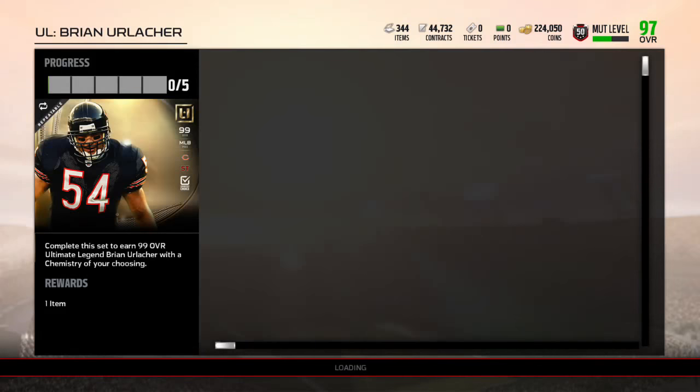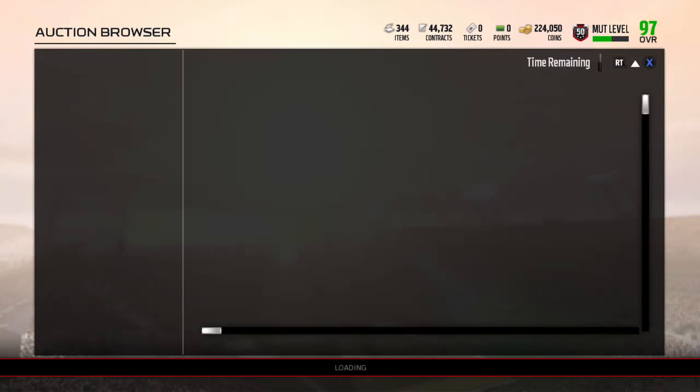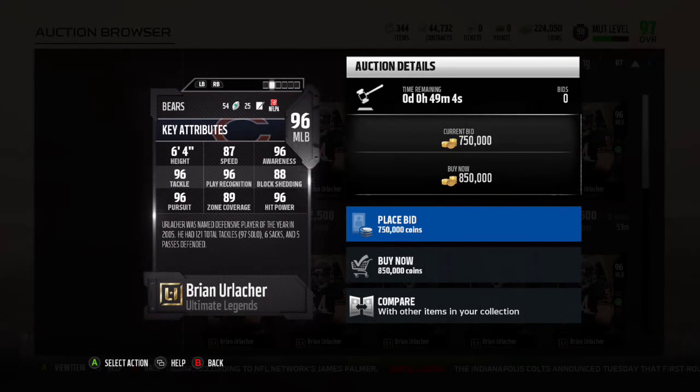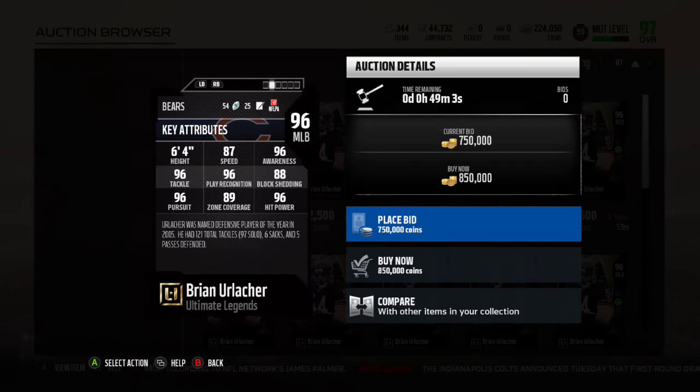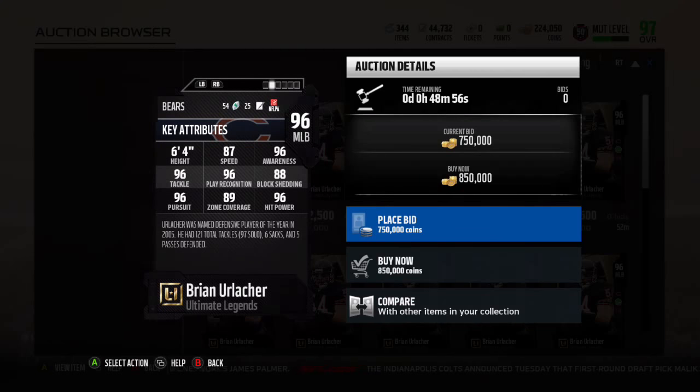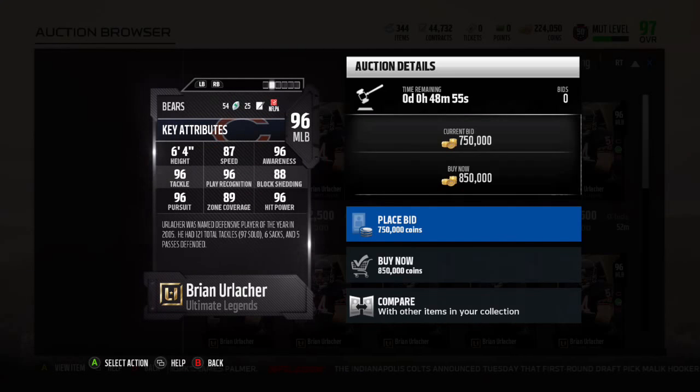Let's go to the Brian Urlacher set. The good thing about these Ultimate Legends is they're really good, and they go on to the Auction House really, really quick. So we don't have to wait for these cards to hit the Auction Block like the NFL Replay players. Let's just check this out.